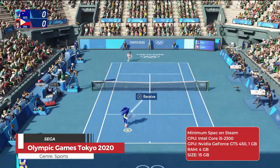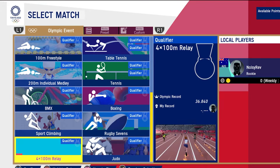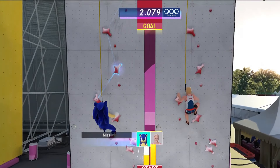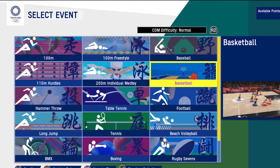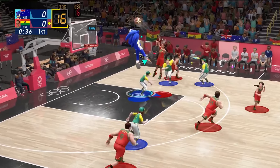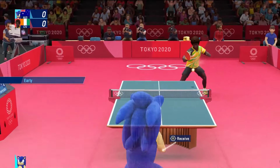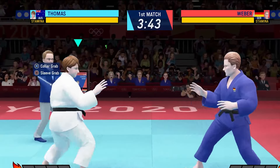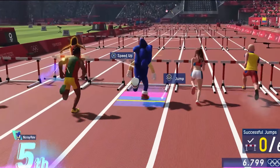Olympic Games Tokyo 2020: The Official Video Game is a vibrant and exciting sports game developed by SEGA. Capturing the spirit of the Tokyo 2020 Olympic Games, it offers players the chance to compete in 18 different arcade-style events, including popular sports like the 100-meter sprint, boxing, basketball, and table tennis. The game features a robust avatar creation system, allowing players to design their own unique athletes and share their creations with friends. The beautiful recreation of Tokyo's iconic venues adds to the immersive experience, making you feel like you're really competing in the heart of Japan.